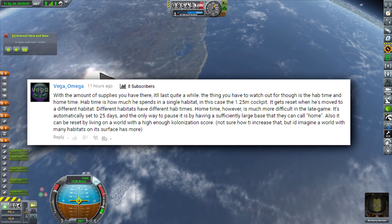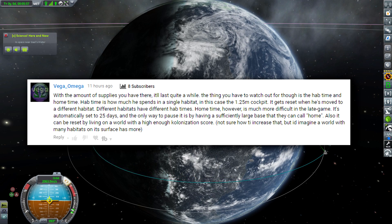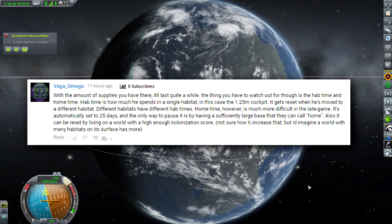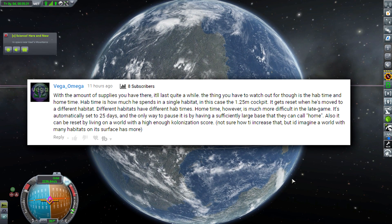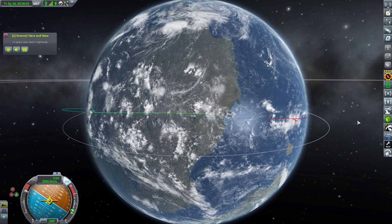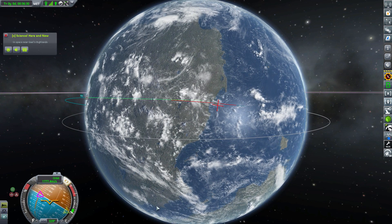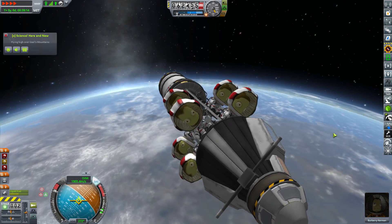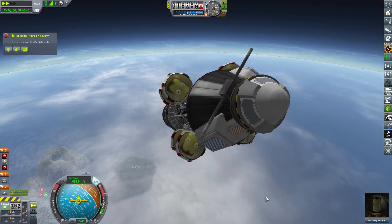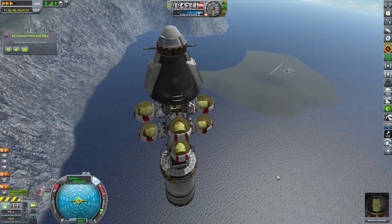Vega Omega had some interesting comments about USI life support mods. With the supplies from episode six, what we need to watch is hab time and home time. Hab time is how long a Kerbal spends in a single habitat — in a 1.25m cockpit it resets when moved to a different habitat, and different habitats have different hab times. Home time is much more difficult in the late game — it's automatically set to 25 days and the only way to pause it is by having a sufficiently large base they can call home, or by living on a world with a high enough colonization score. Thank you Vega Omega for that detailed summary.